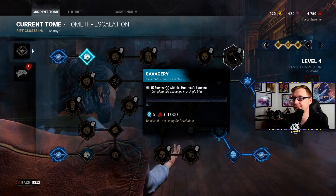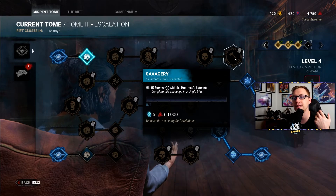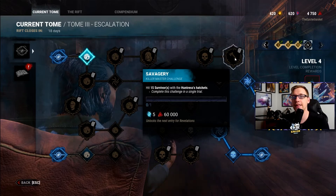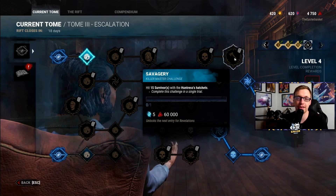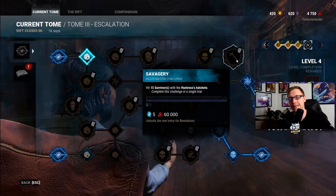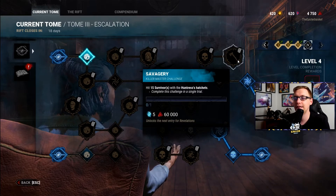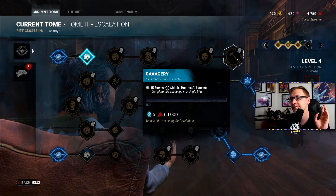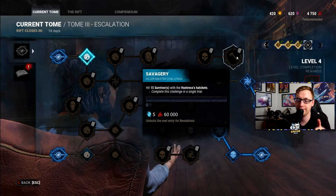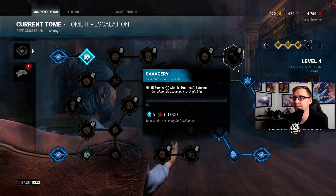Savagery: hit 15 survivors with Huntress's hatchets — complete this challenge in a single trial. The easiest way is to use the haft add-ons that reduce the cooldown between hatchets and reduce the cock-back time, especially if you're not very experienced with Huntress. This lets you cock the hatchet back much faster and throw it, which tends to be the aspect of Huntress people are least familiar with — and it catches people off guard when you loop them. Just basically never left-click. After a game or two, you should be able to get this — even if you have to cock the hatchet back when right in front of them and hit them point blank.